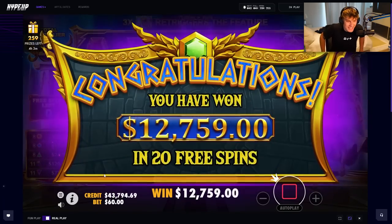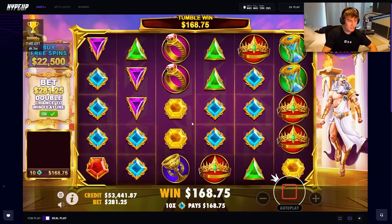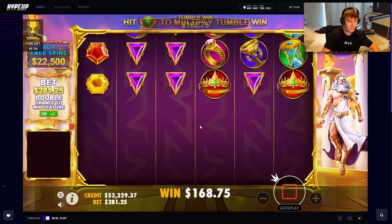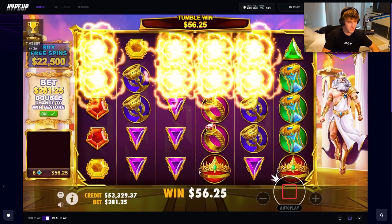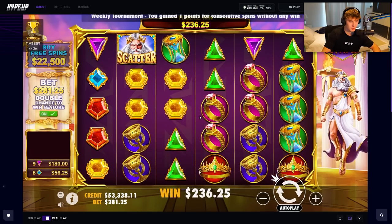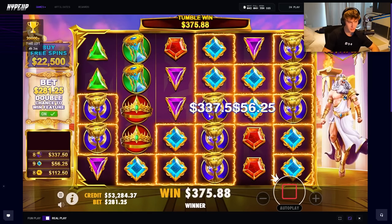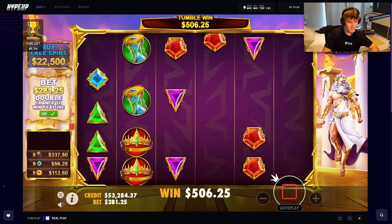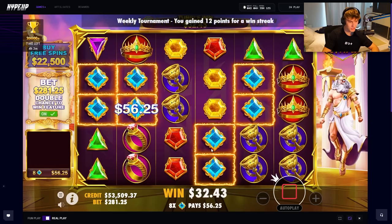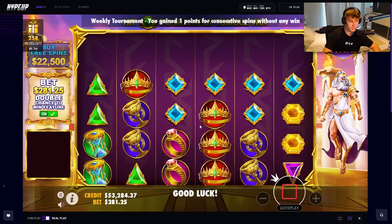We're making that money back on Gates right now — almost back up to starting balance. Just a few spins, I don't want to go too overboard. Drop like a 500x multi base game — or spin me into a bonus, that would actually be amazing. Multi, multi, multi — raise your fist. We're actually getting connects, which does not usually happen for me on here in the base game.